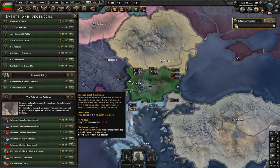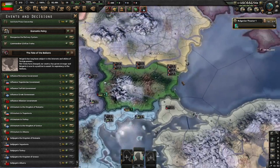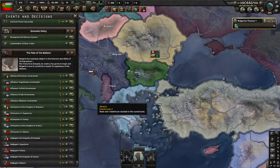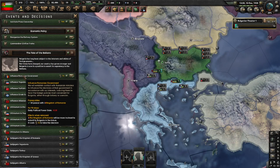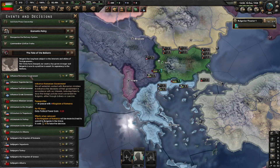The Fate of the Balkans decisions — we are going to grab all of our neighbors into our faction and subjugate them as puppets. We'll skip Albania — whatever you do with Albania they'll flip to Italy because of their focus tree way too fast. We have influence decisions, ultimatum decisions, and subjugate decisions. The influence decisions make a neighbor more inclined to submit in the future. We'll click these for Romania, Yugoslavia, Turkey, and Greece — not for Albania.